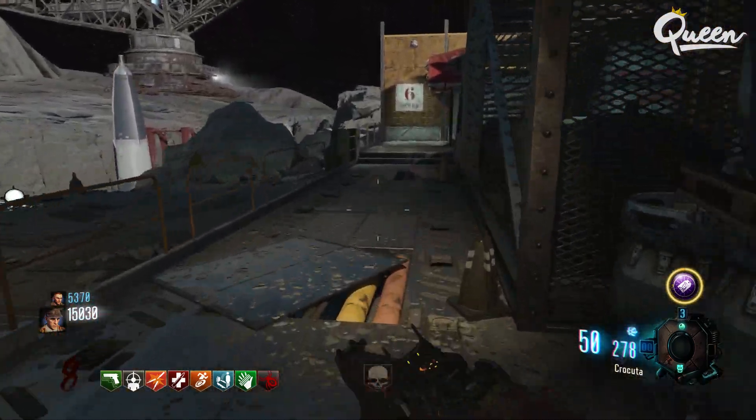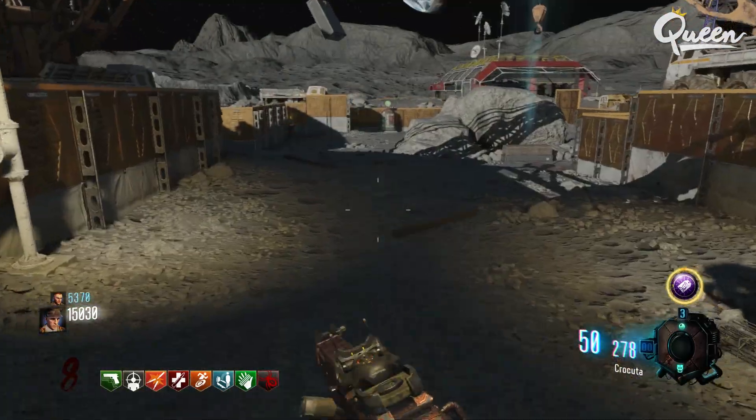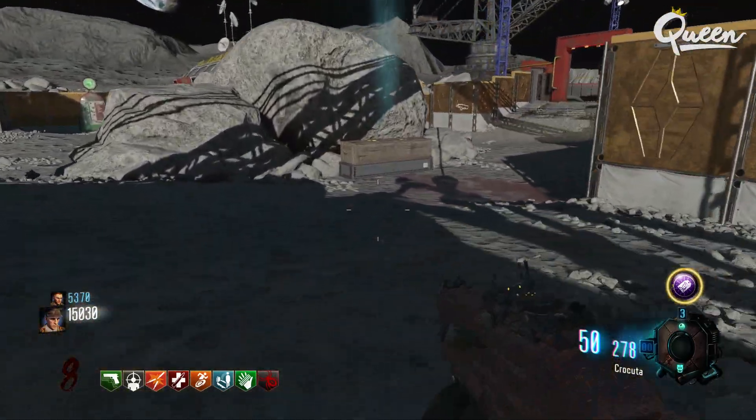It's important at this time that you do not end the round. You do not want that player that originally had the pack-a-punched Wave Gun to spawn back in yet. What you have to do now is go find the Mystery Box and get the Wave Gun out of the box.